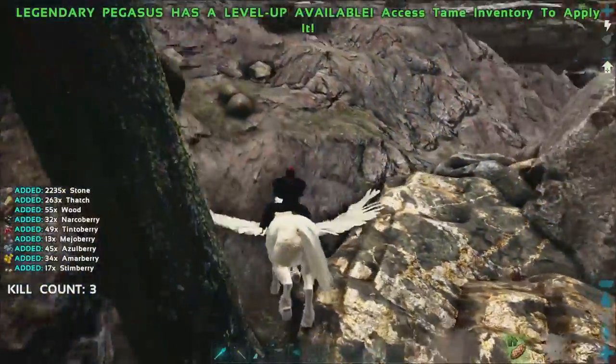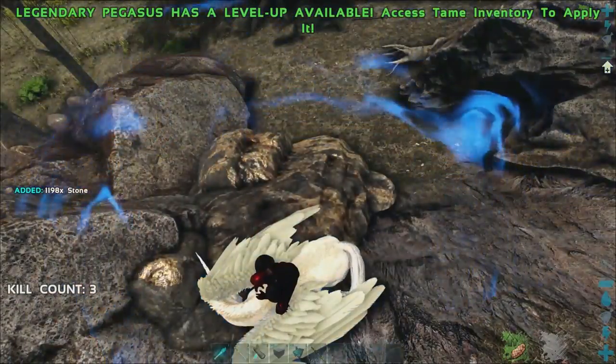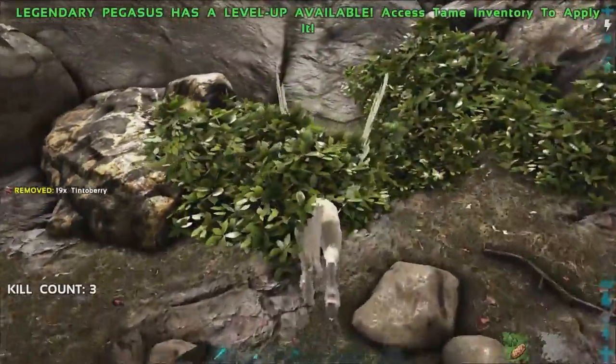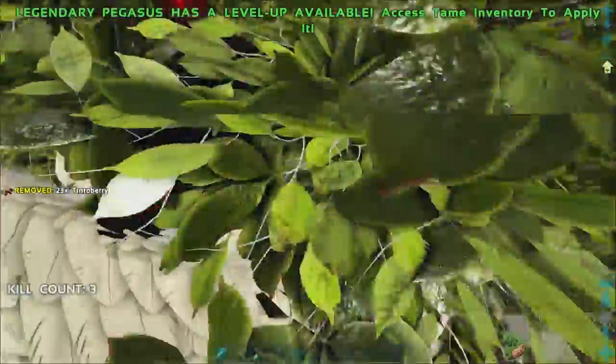You can use these guys for silica pearls and for metal as well. We've got some metal nodes down here — we'll grab these. As soon as we actually hit the metal and not the stone, you can see this juicy metal node — boom, 576 metal, easy, just like that.